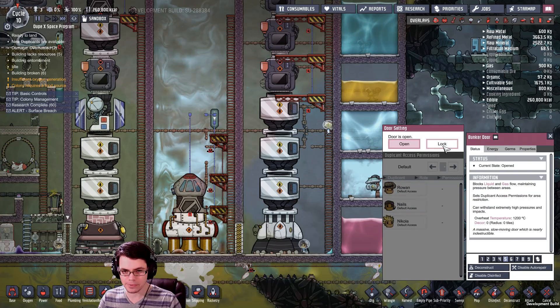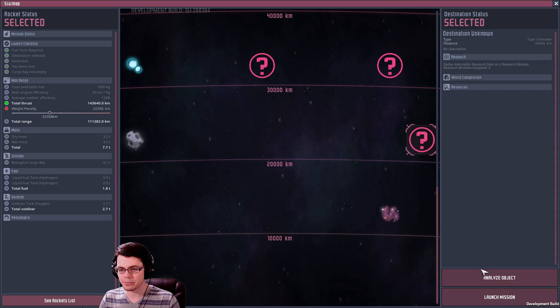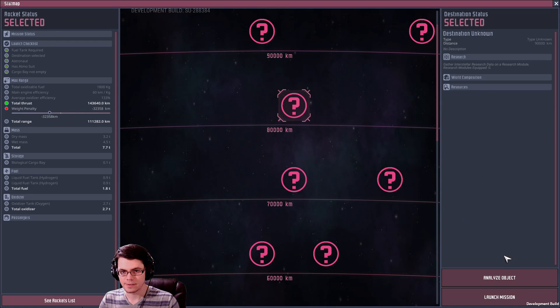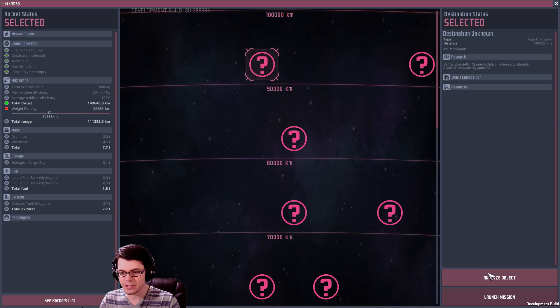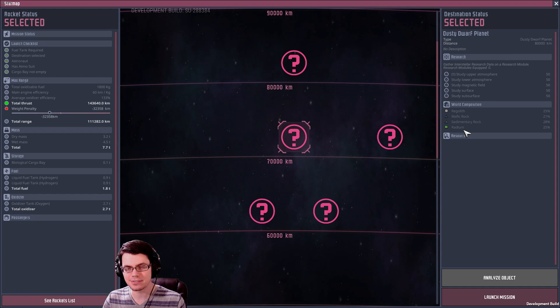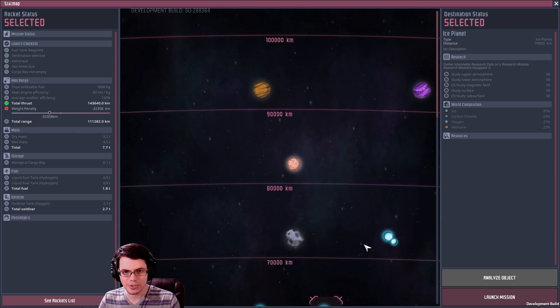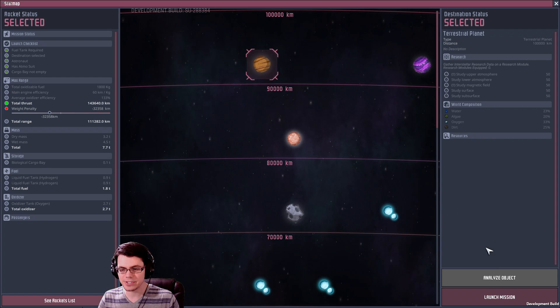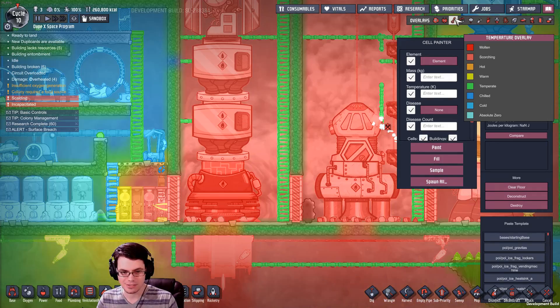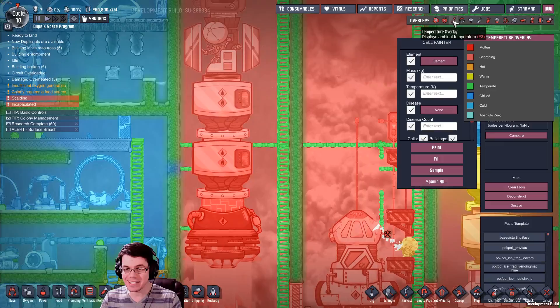It was a struggle, but out in space you can analyze different objects and see what you can get out of them, plus earn research points — up to 90,000. Way out here you can see available resources: water, algae, oxygen, dirt, natural gas, hydrogen, obsidian, abyssalite, magma, and even radium. Radium will eventually be used as a power source but currently doesn't have a use in the game. The hydrogen rocket can travel all the way out to a terrestrial planet.